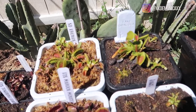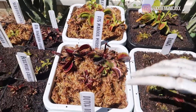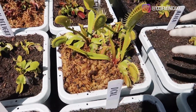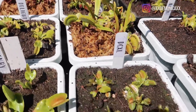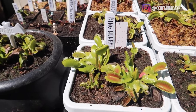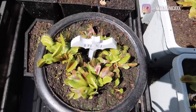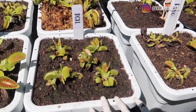Back here we have SD Cronos, Fake Dracula, Jaws, FTS, and Maroon Monster. This is Dutch Delight. Towering Giant — it has giant traps. DC XL and King Henry. This is my DC XL. I ended up repotting this and placed the largest ones in here, and then the extras I ended up making a new pot for them.